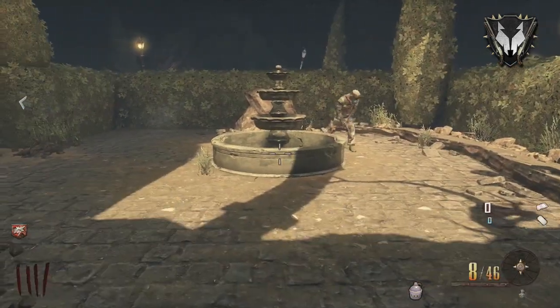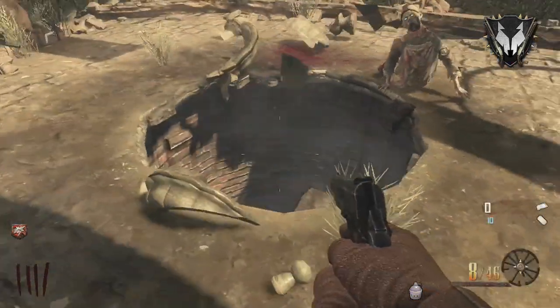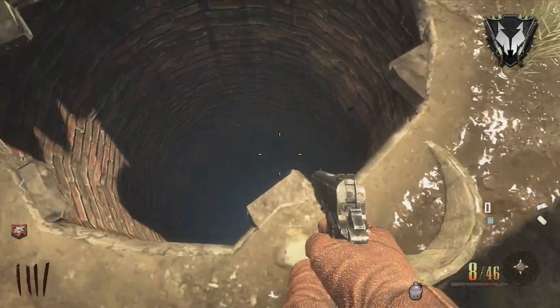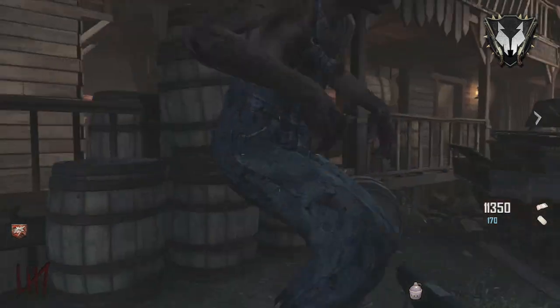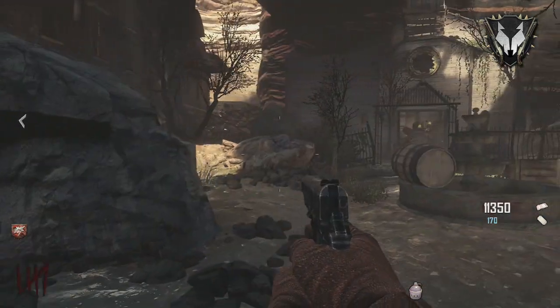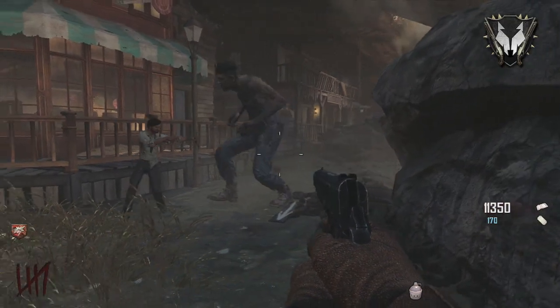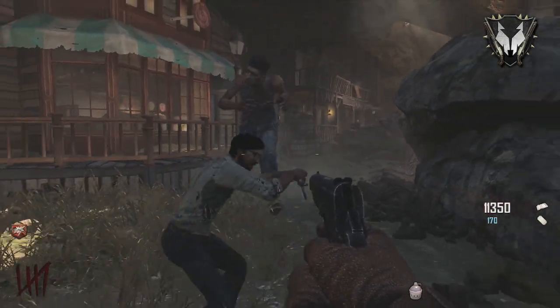First step, you want to destroy two fountains. The first one is in the maze area behind the haunted house — you can use any explosive weapons: grenades, RPGs, ray gun ammo, whatever. The second one is in the courtyard, and you need to get the giant to destroy it for you, so you have to give him some booze and ask him to run into it.